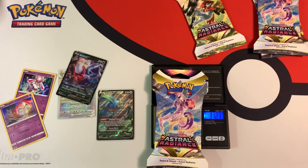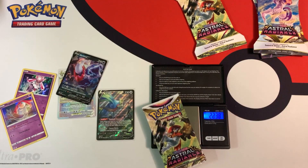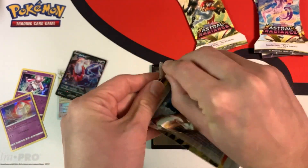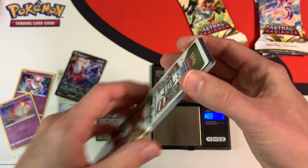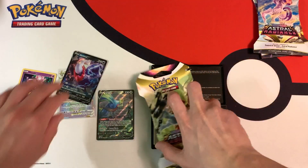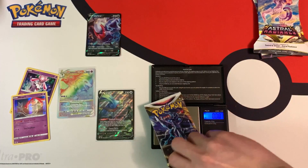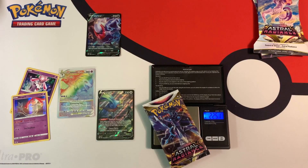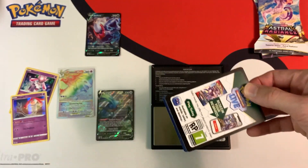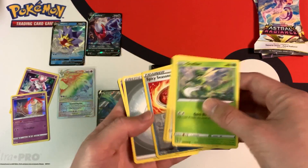This next pack weighs 31.27 grams, booster 22.30 grams — a little bit lighter — so we're probably going to get a white border code card, and we do. So our streak kind of ended there, no Trainer Gallery subset card. 31.30 grams next, booster 22.51 grams. Looks like we have something good — a black border code card. Just a Starmie V, but still an ultra rare.